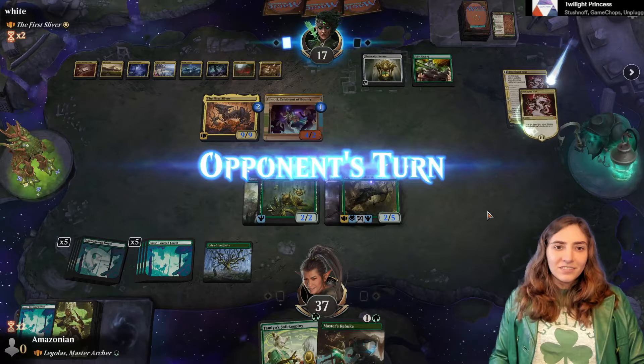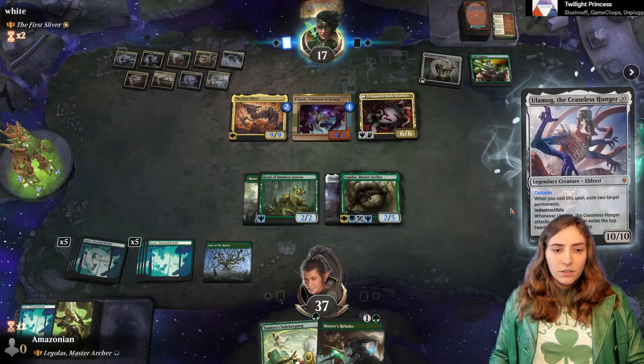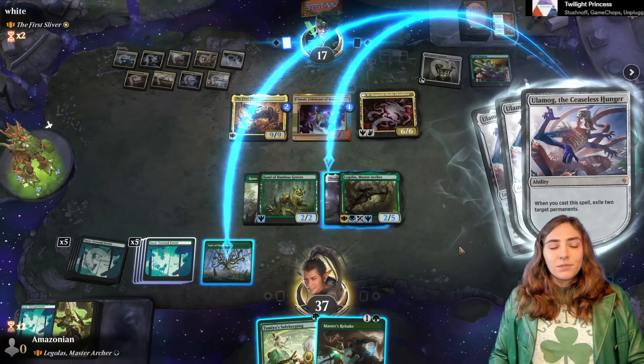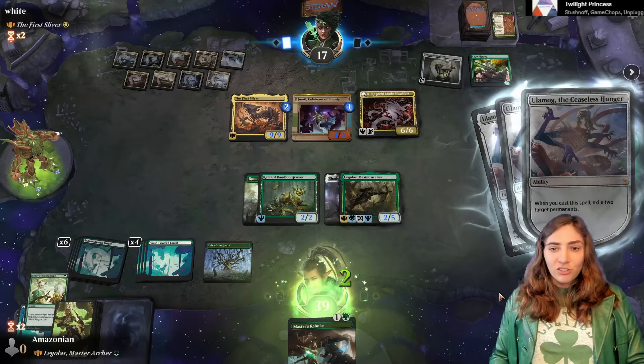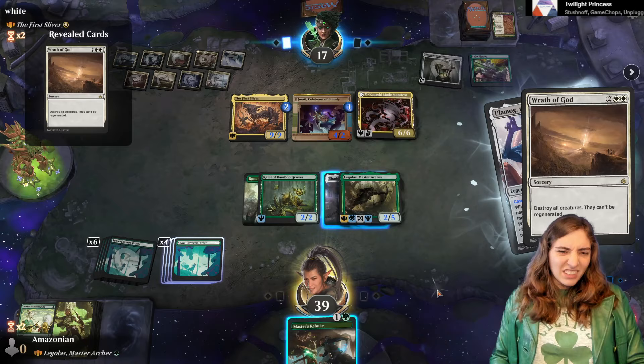I can get enough damage with Master's Rebuke to kill Okagachi because of how these resolve. I see what they target with Ulamog. I do have a way to get around Indestructible. They are going for the Lair of the Hydra — that's completely fair. I really need to have this Shadow Spear, so I am going to protect the Shadow Spear. They could just wipe the board — oh, that's so silly. Board's wiped.